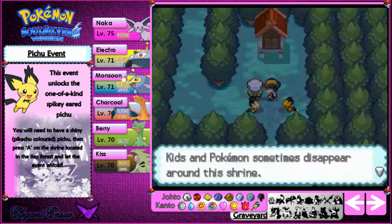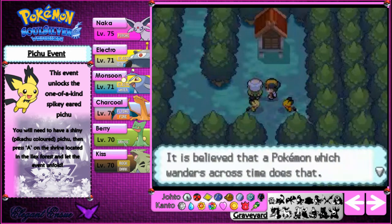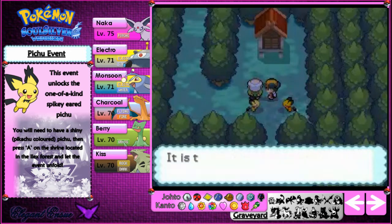The spiky-eared Pichu is there — it's a really pretty cool Pichu and the only way you can get it. This must be the Pichu that has lived in the forest for some time. When I saw it for the first time it looked lonely, but it is full of energy today. It's truly a strange thing.